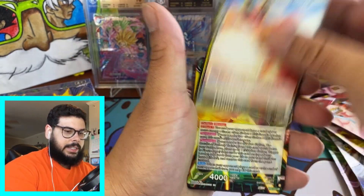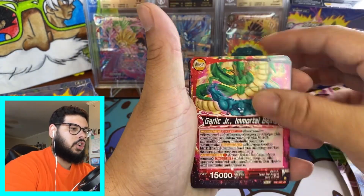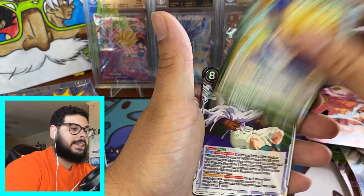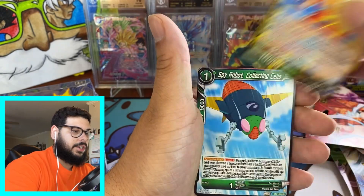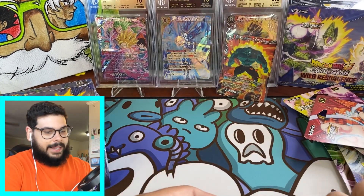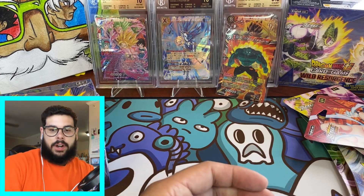What is this? Shisami, Android 16, Garlic Jr., Krillin, Piccolo, Hercule, SS Trunks — got our Trunks right there. So basically that premium pack had that SR Garlic Jr. Hit.